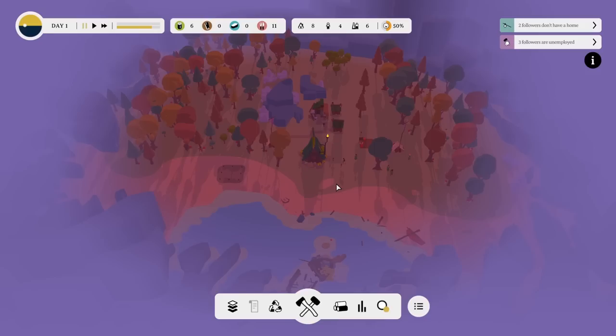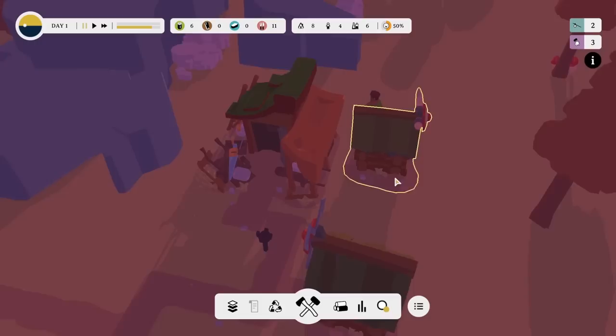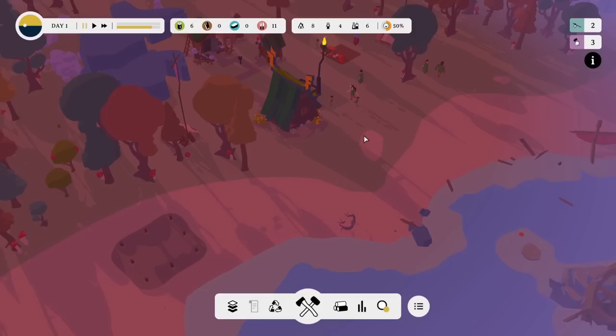First things first — spacebar pause. I can happily confirm that spacebar is pause. Wonderful. So what do we have going on? It's really pretty to look at — a little bit like if you were in the Wind Waker and you had a kind of village building tool. The Legend of Zelda Wind Waker, if people remember that game. It's like you can go to the Wind Waker islands and build the towns. It's really, really pretty.